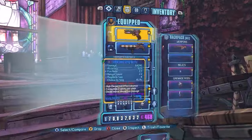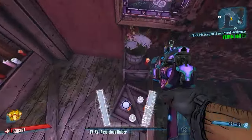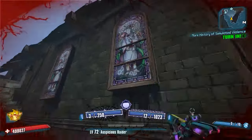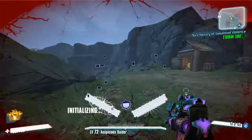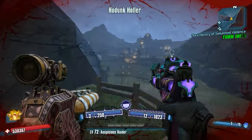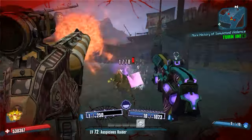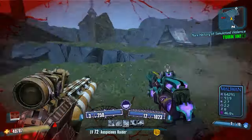This is the surprising one: amp shields do not work on the offhand. You'll hear the amp damage sound when you shoot, but it does not actually apply to the offhand weapon. So if you're using the Bee shield with the Infinishoot build, amp damage will affect your right-hand weapon but not your left one. The Bee does still provide its elemental resistance, though.